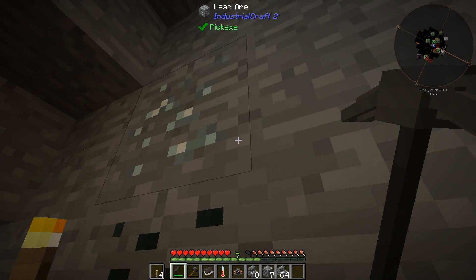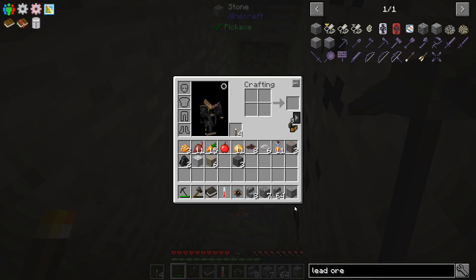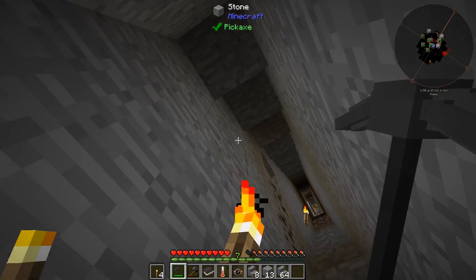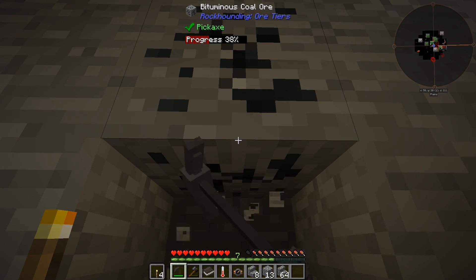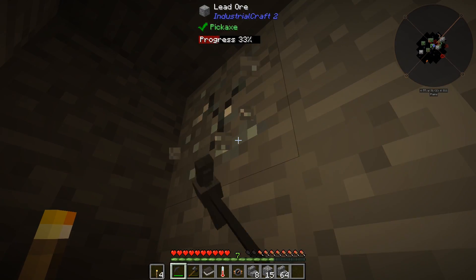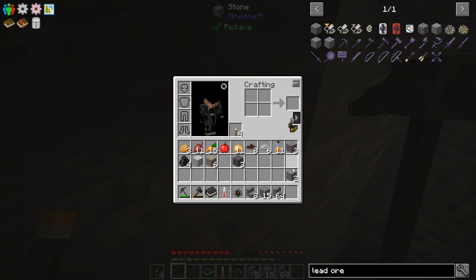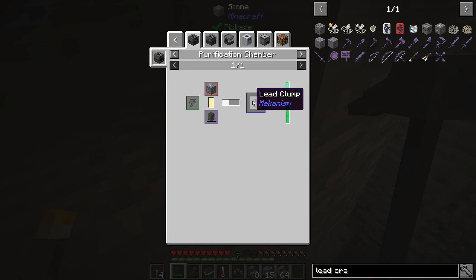We came across our first piece of lead ore, but it looks like there was only just the one. If it's going to be that rare, I don't know what to say. We can try mining out some of this area. I had to make a new reinforced pickaxe — but there is another one here! So we'll have to see if there's a way to get more than four nuggets per lead ore.